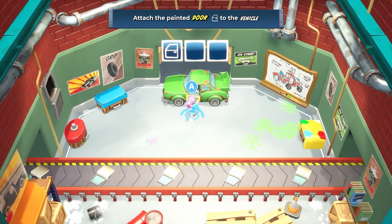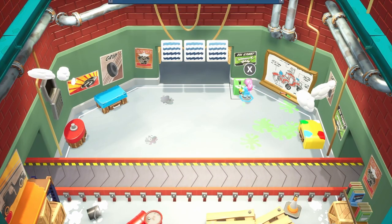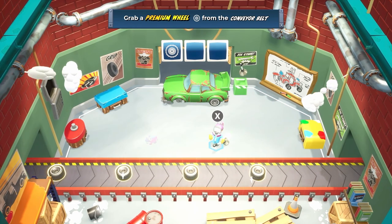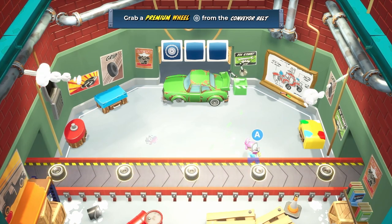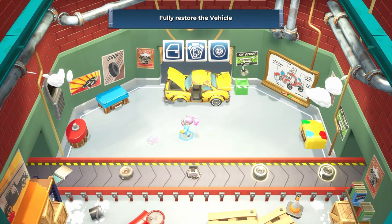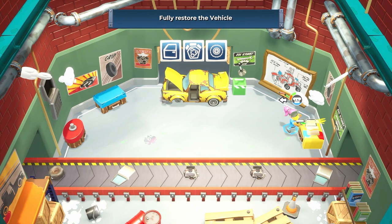Grab the mop from the mop dispenser. It's kind of reminding me of Overcooked, although I've never played that. Grab a premium wheel — I guess we do have to put that back. Attach the premium wheel to the vehicle. I'm not sure what all these points are, I think they're just points. This needs a car door — throw it at the paint station. The controls are slow, but I guess they're slow by design.